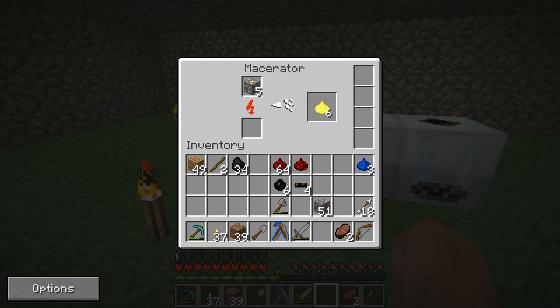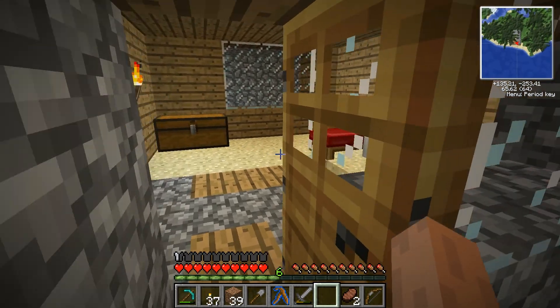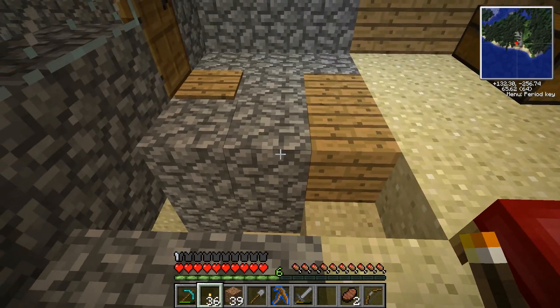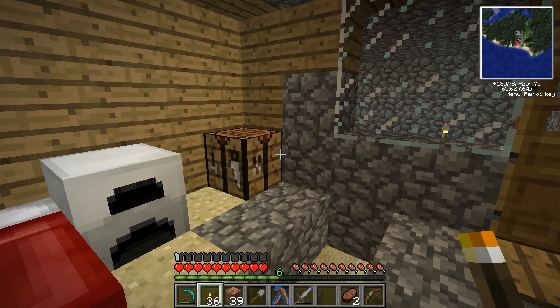So supposedly using this Technic mod, I can take this dust and use it to make glowstone dust, so I don't even have to go to the nether. The recipe is gold dust and redstone dust, which is supposed to make glowstone dust, but it's not working. I did some searching and it seems some recipes have been removed from equivalent exchange, and that seems to be one of them.